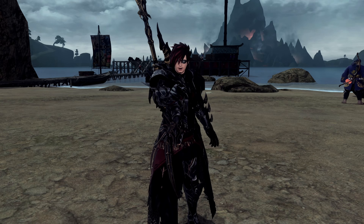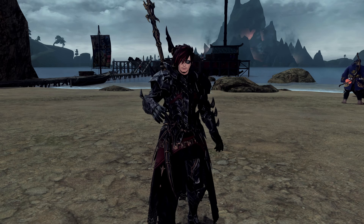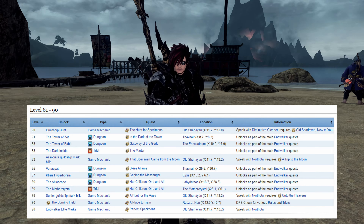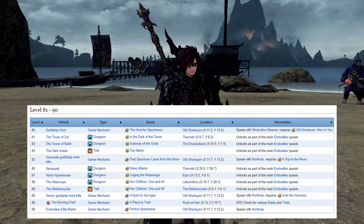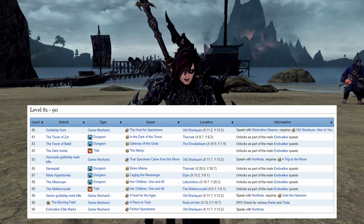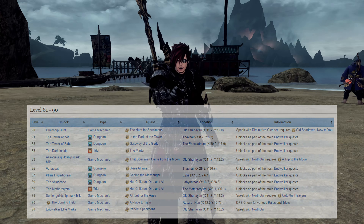So finally, Endwalker. You're level 80, and at level 80 you can pick up the first set of hunt quest dailies, because experience, gil and rewards are king. And at level 83 you get your next set of hunt quests, followed by more at level 89, and then again at level 90. And that's that.